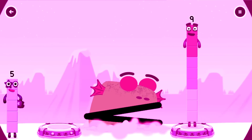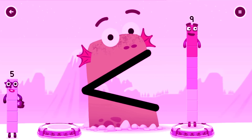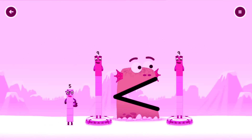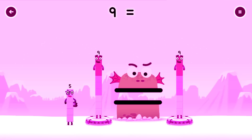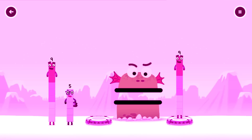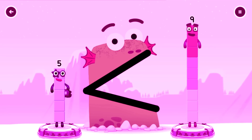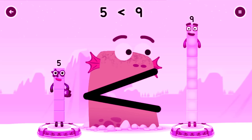Find a smaller number. Find a smaller number. That number is the same — try a different one. I was 9. 5 — you solved it! 5 is less than 9.